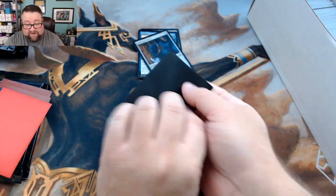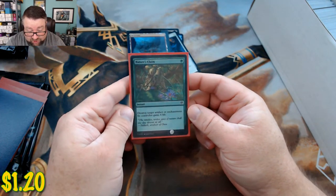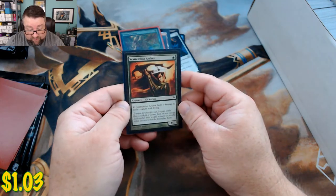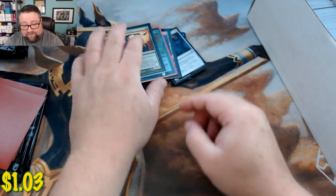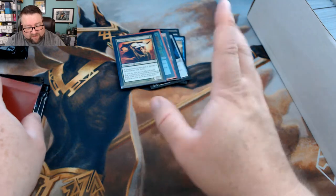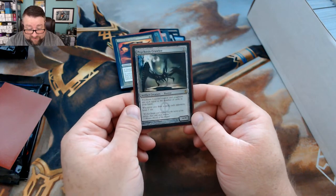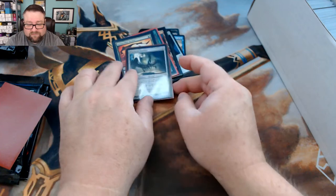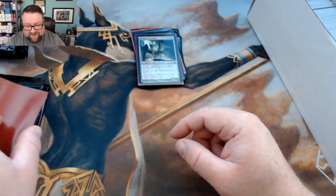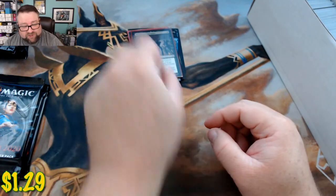Your random foil basic is a Mountain from Dominaria. Your random foil is a Nature's Claim from Iconic Masters. Your random uncommon is Scattershot Archer from Conflux. First rare is Psychosis Crawler from Mirrodin Besieged. Our next rare — oh, Dread Horde Invasion! This card is so much fun.